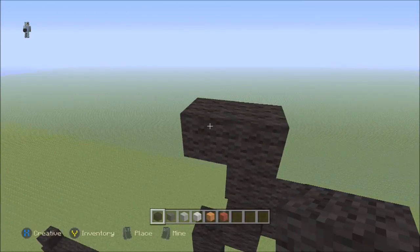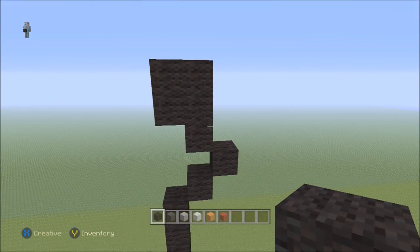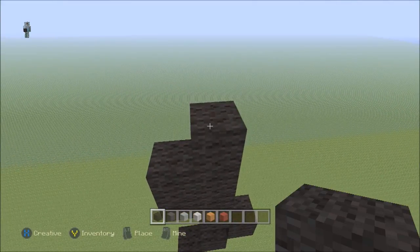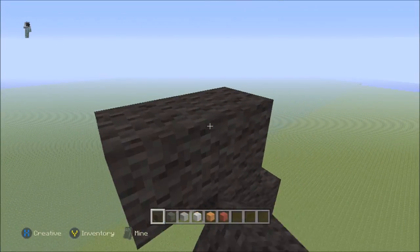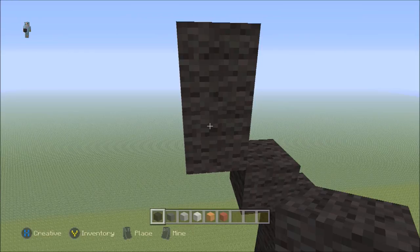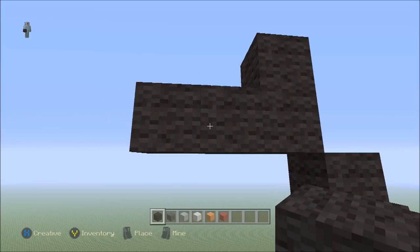Do a top-right diagonal, then go up by two, go left by one — leave that shape for now. Carry on with the right-hand side, go up by another three — one, two, three. Now do two top-left diagonals — one and two. On this second block go up by one and on the first block go left by two.